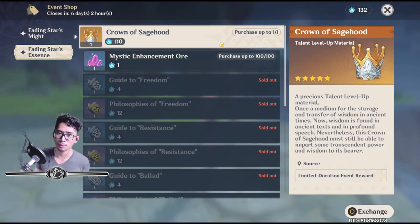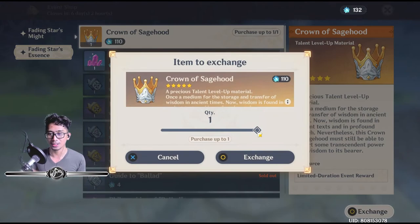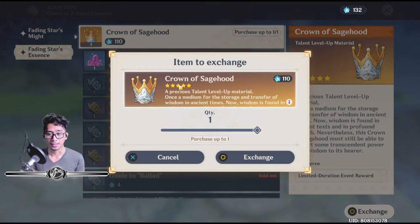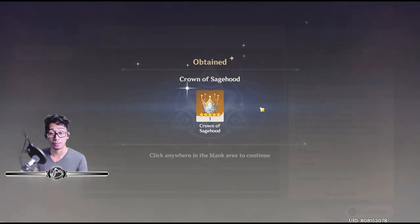And here is the crème de la crème. Your Crown of Sagehood — you can only get one of these during the event. The Crown of Sagehood is actually a talent material to level a talent all the way to level 10. So ideally, in my case, I'm going to hold on to this and choose really wisely who I want to use it on.